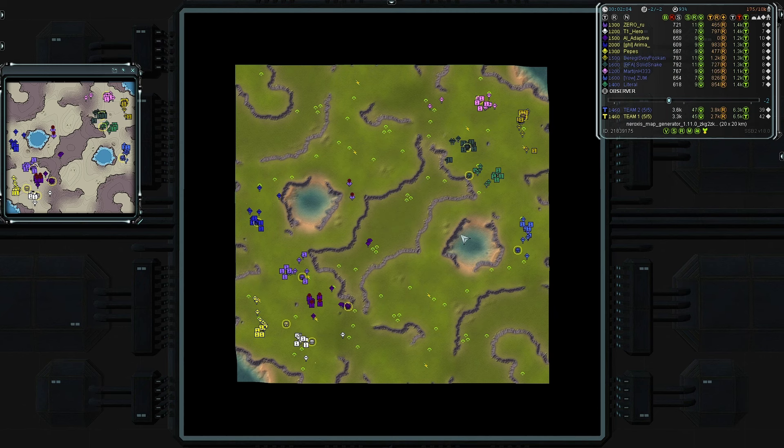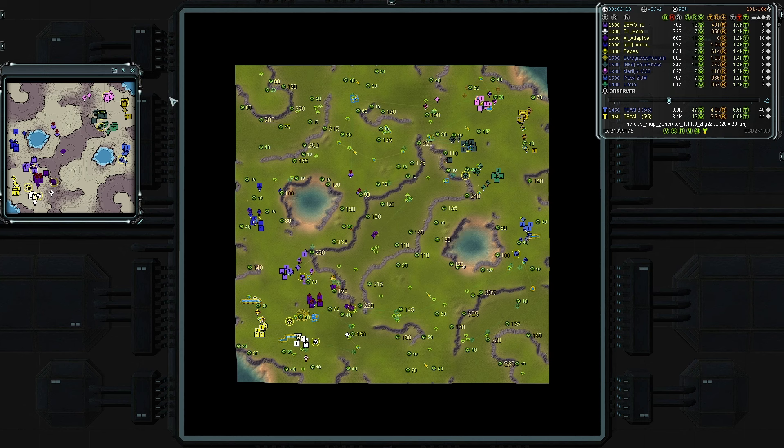Apologies to those spiky space socialists and those loyal to the princess — your factions are not represented, but hopefully you'll enjoy the game nonetheless. Looking at reclaim currently on the map: for 10 players we have about 10,000 mass, so about 1,000 mass per player — a decent amount to scoop up.